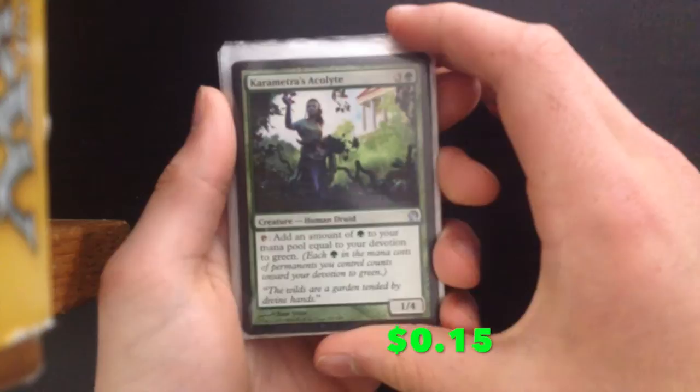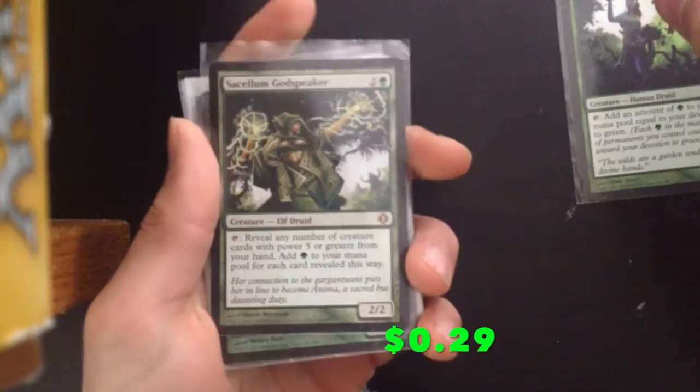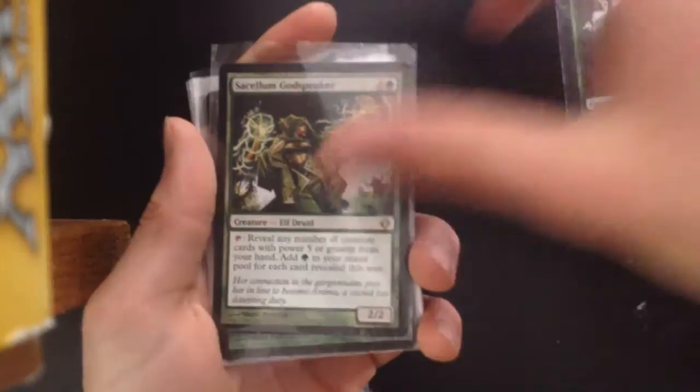Let's start with the Mana Accelerators. First up we've got Chromatic Acolyte — very good mana acceleration especially with cards like Leatherback Baloth which has 3 green symbols in it. Sassali Godspeaker: if your hand is packed with big creatures, this card can add quite a lot of mana to your mana pool.